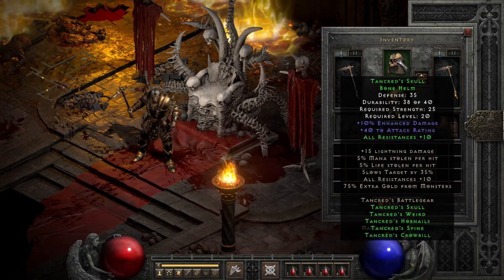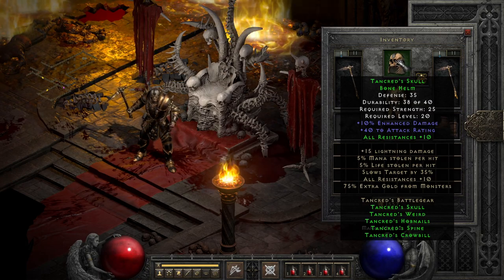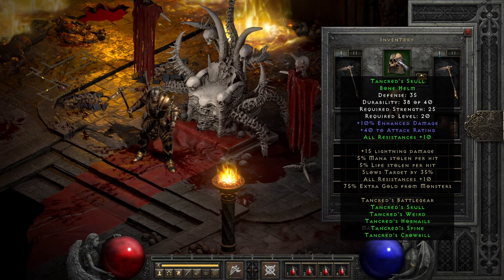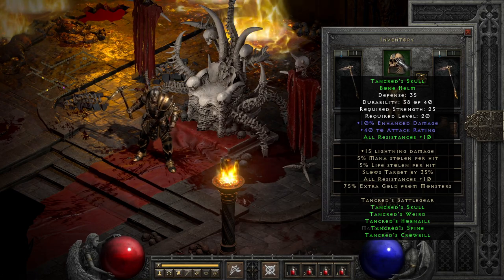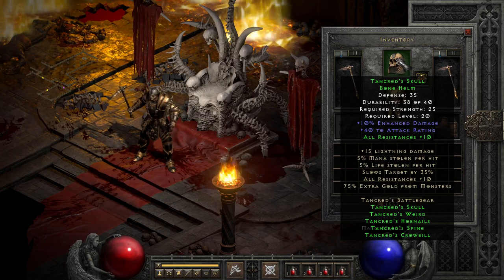Into the more fun stuff, we have the helmet, one of the parts of the set that I'll sometimes use a bit longer than you'd think. This is because it provides off-weapon percent enhanced damage, which is basically a 10% damage aura for your character in how it's applied. Alongside this, it packs some attack rating and slides in some more resist-all when paired with other parts of the set. It's actually a really good piece to keep while you're still setting up your mid to late game gear, just due to the nice mix of modifiers it provides.